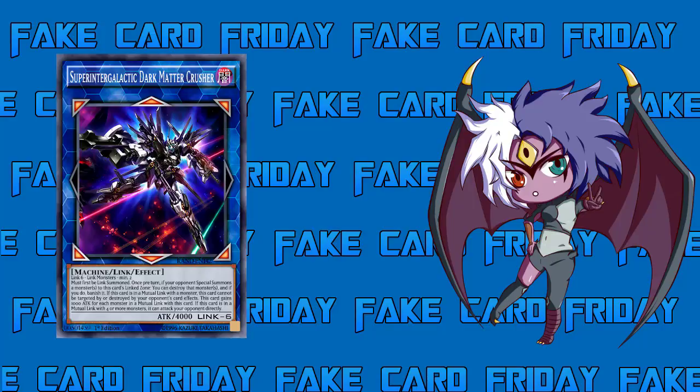Next effect: if this card is in a mutual link with a monster, this card cannot be targeted or destroyed by your opponent's card effects. A mutual link is when a Link monster is also pointing back at this card — for example, a Decode Talker pointing up at him while he points down. Being a 4000 attack beater that can't be targeted or destroyed is pretty good, like a Chaos Max situation. You can still be Kaiju'd, but setting up that mutual link gives a strong benefit.